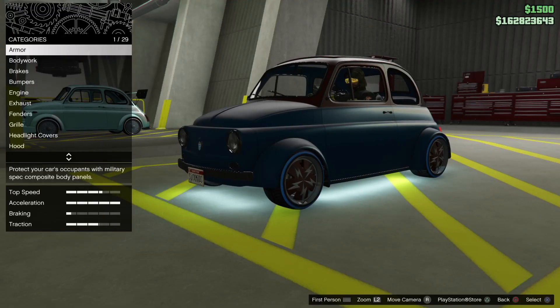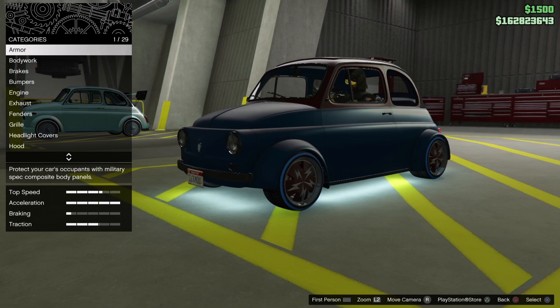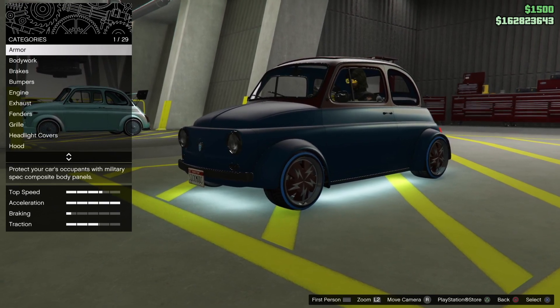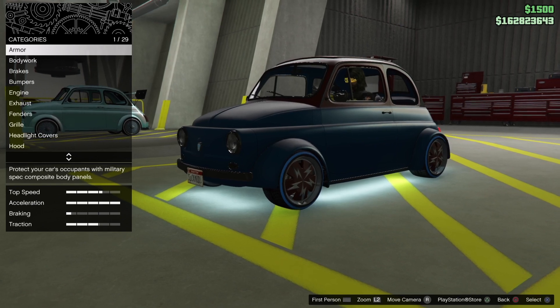In this video we will unlock the secret livery for the Itali RSX. First, blow up the Itali RSX, then put livery number 12 on the donor car.